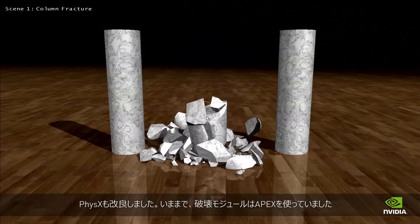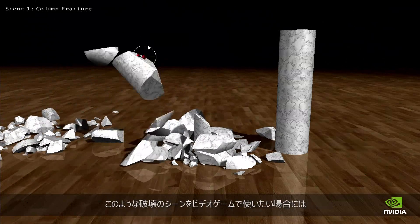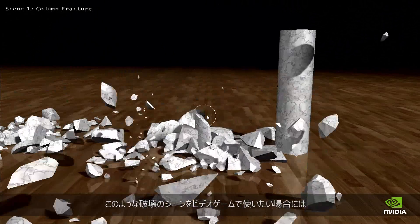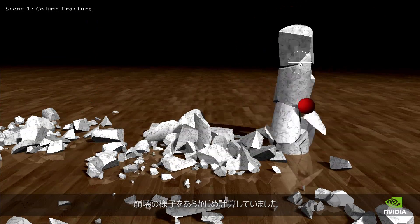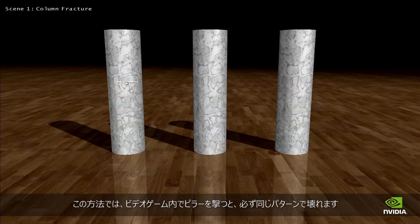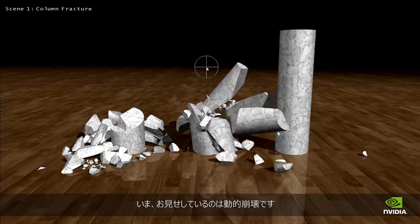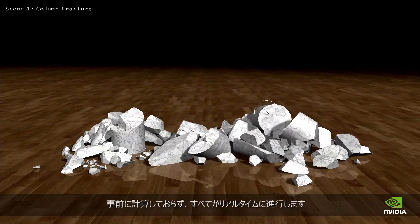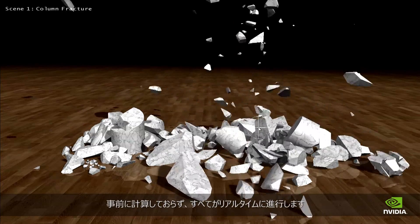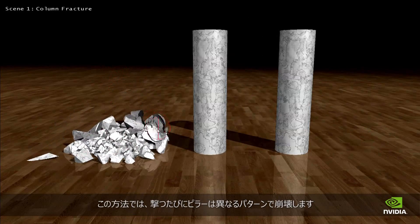We've also made some advancements in the area of PhysX. Previously we had our Apex Destruction Module, and if you wanted destruction in a video game, the artist would pre-compute the fracture, so if you shot a pillar it would fracture in a specific way. What we're looking at now is dynamic fracture — nothing is pre-computed, it all happens in real time. Whenever you shoot this pillar, it will never break the same way, ever.